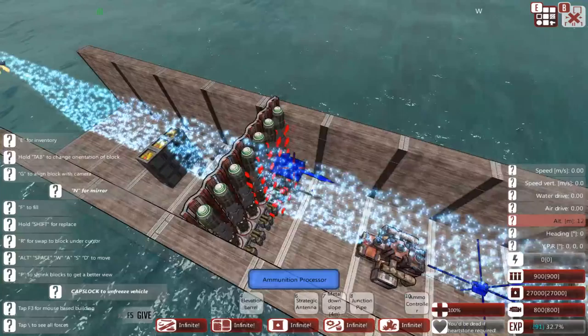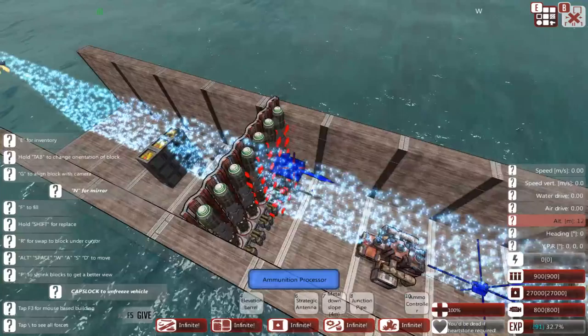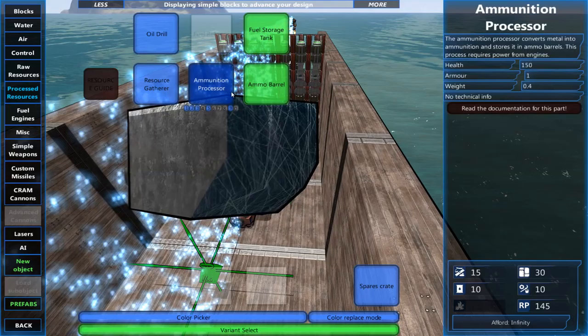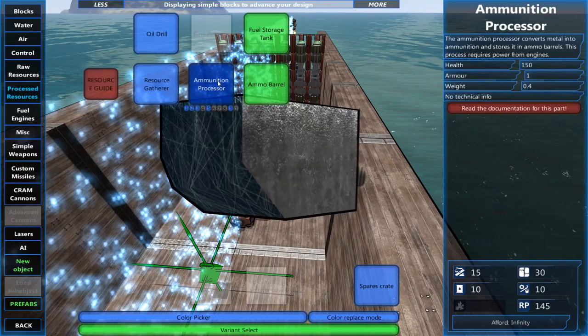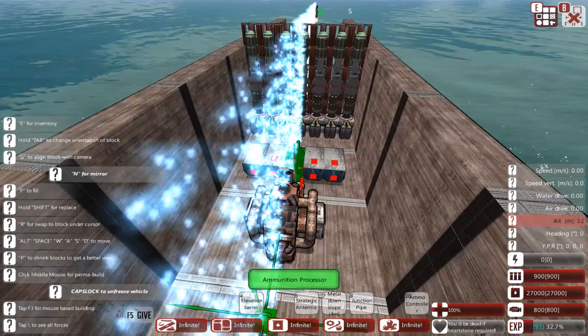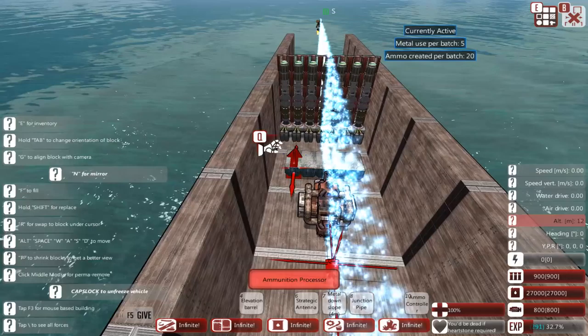Another thing that is going to be almost certainly necessary are ammunition processors. Ammo barrels, while they have a certain amount of regeneration, do not produce that much — it's only about 1 ammo every couple of seconds. We'll want to have ammunition processors to help speed up that process. This converts metal, which is one of the resources, and stores it in the ammo barrels as ammunition. Each ammo processor that you place costs power, so it's something to bear in mind not to spam too many of them. I'm going to put a couple of them down here just to see how it goes.